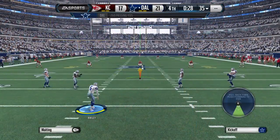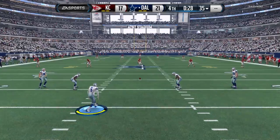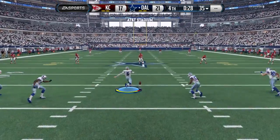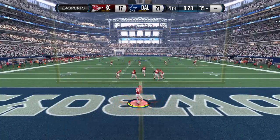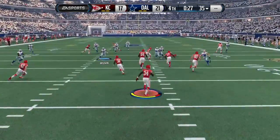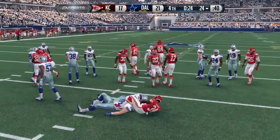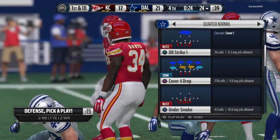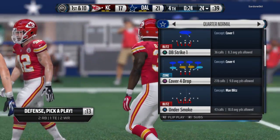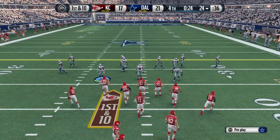The Cowboys now getting ready to kick it away. Davis is running this one out, gets past the 20 and brought down at the 24. The Chiefs offense still has a chance here. Late in the game — can they make something happen?